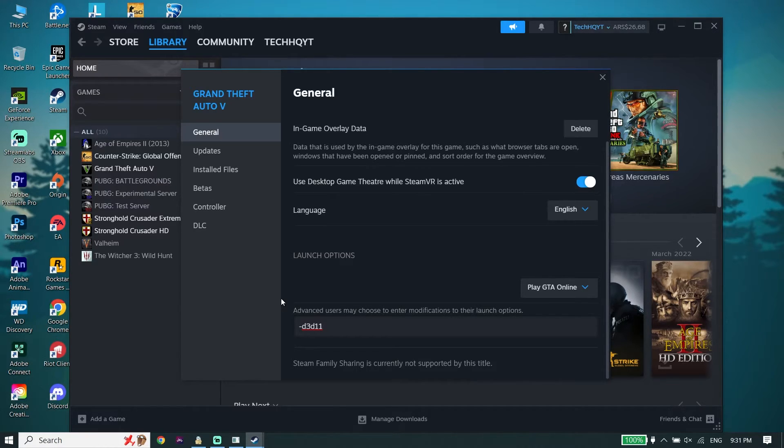Sometimes this is enough to fix Red Dead Redemption 2 crashing or freezing on PC. Just verify game files and then type that command. But if that didn't work, here is the last solution.